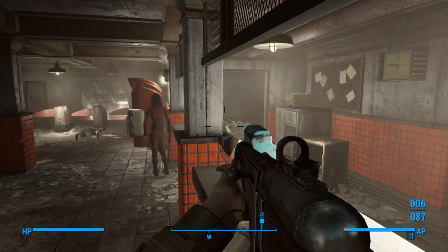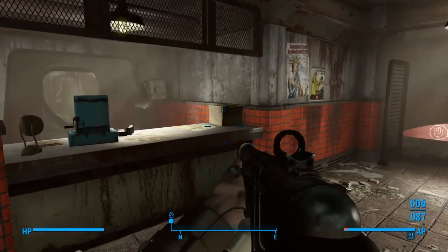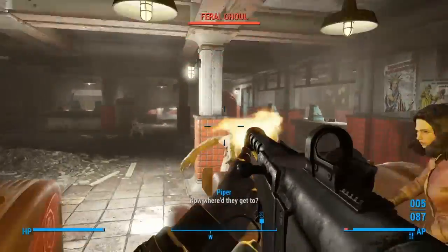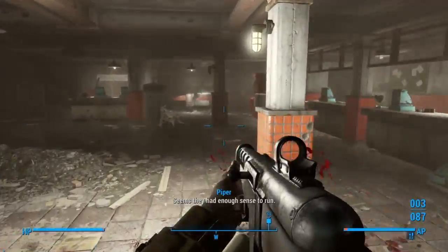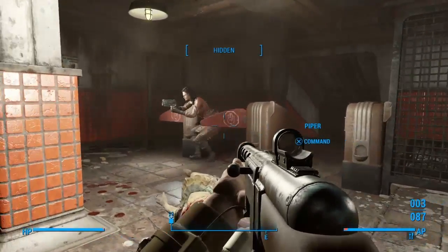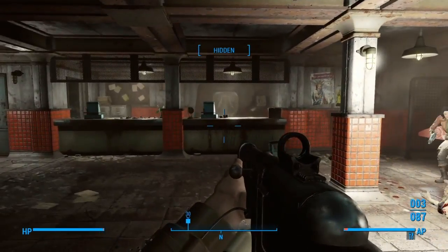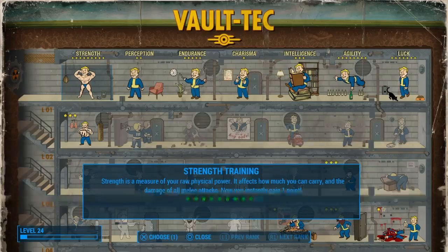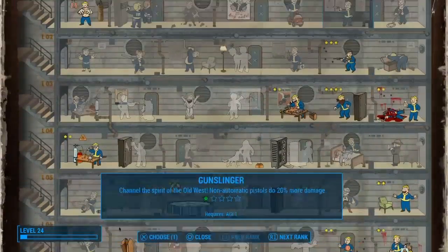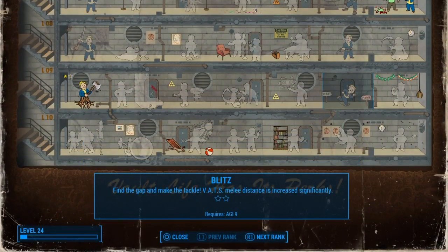Damn — wait, is that a magazine? We've got to be able to get back there. Let's go ahead and get this level up. Another agility point, right up toward Blitz. Now all we've got to do is get another one and we'll be good to go.